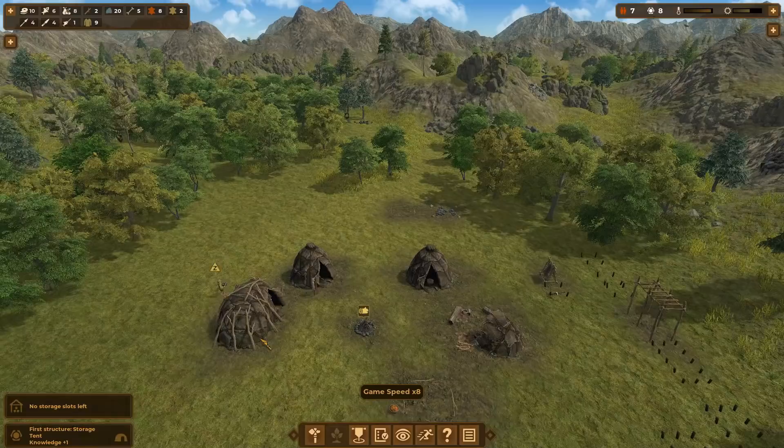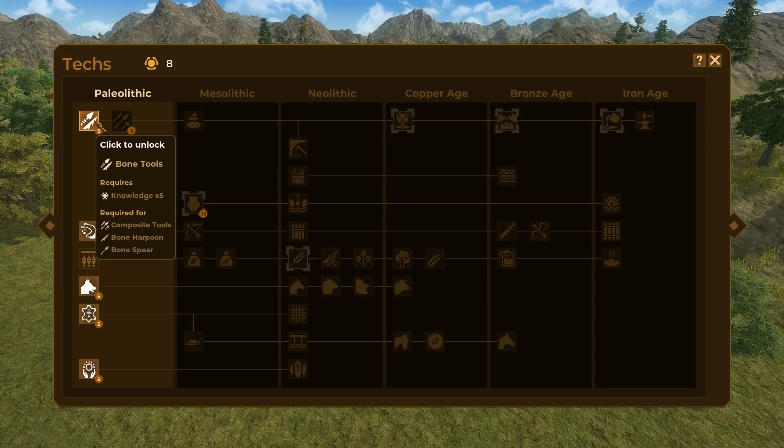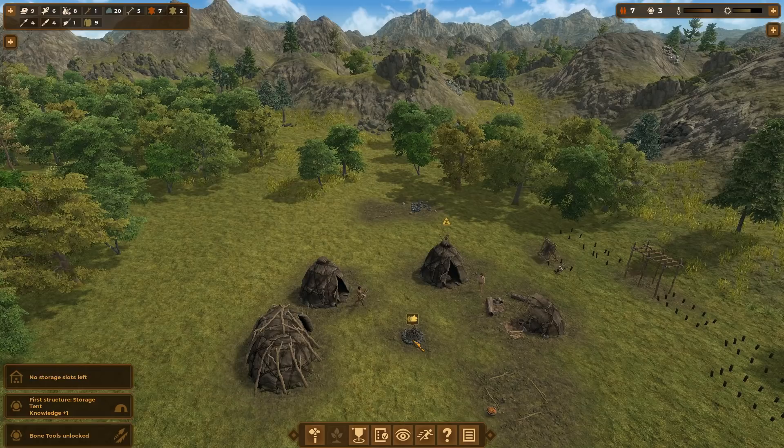Another way of getting technology is to trade for it, which we'll talk about during the trade section. Don't research something if you feel that you don't really need it just that instant, because it might show up in the trader and you might be able to pick it up for a good deal. So make sure to focus your research points into the areas that you really want to progress.